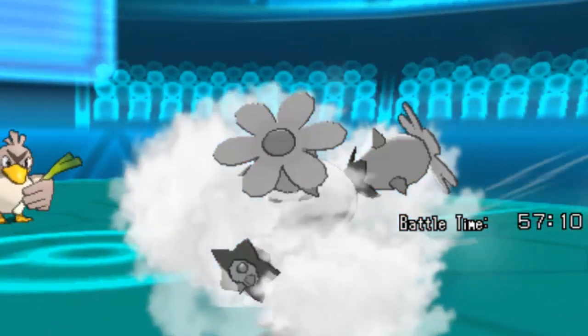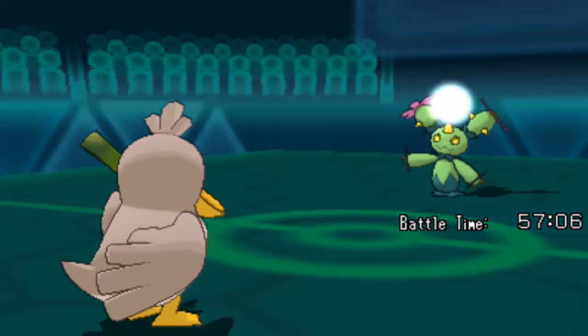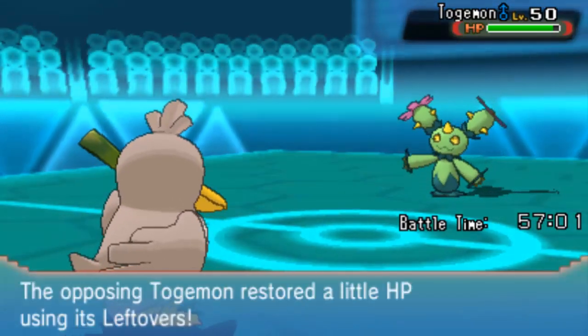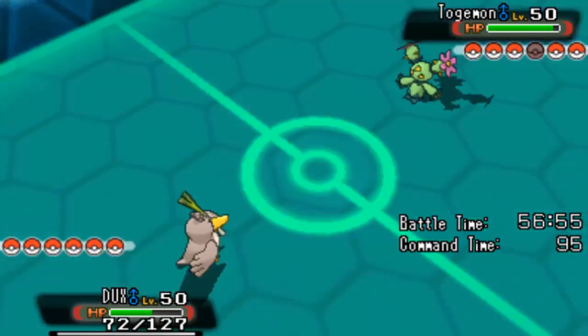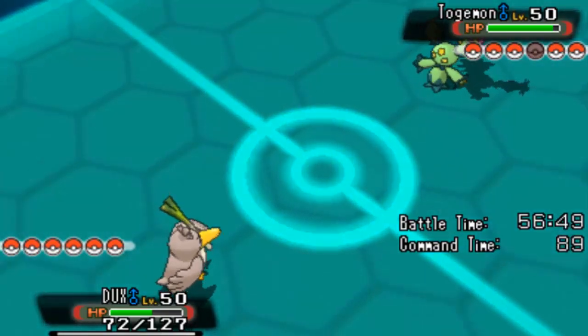That does nothing, and I'm just going to get another Cotton Guard off, so even Brave Bird's going to do nothing to this thing. I was hoping to do some crits but I just can't do anything to this. It has Cotton Guard, Knock Off - we've seen that so far. Farfetch'd is pretty much useless against this Maractus, and if it has a healing move too, it's going to be even more useless. Maybe I should just find out what moves it's got - that could be my best option.